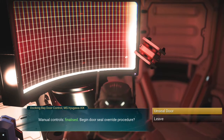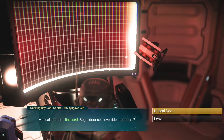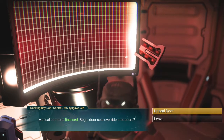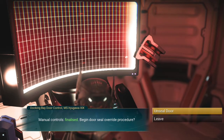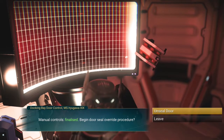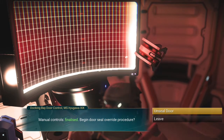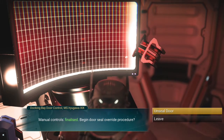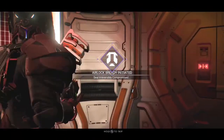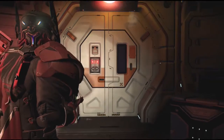Manual control finalized — begin door seal override procedure. You unseal the door. Now, if you did not put your emergency broadcast beacon in your personal refiner right next to that unsealed door, it's going to cost you an activation chip and take that broadcast receiver away from you. But if you did, it won't take that chip away — you hit unseal doors.